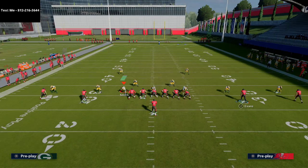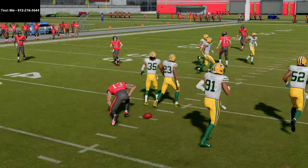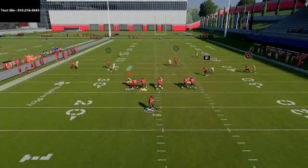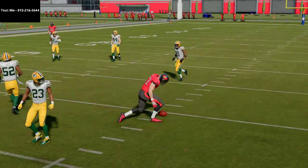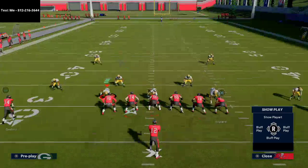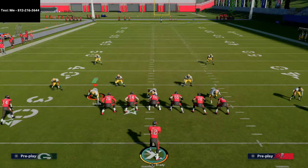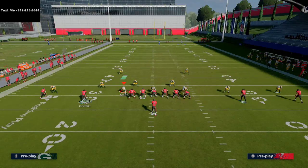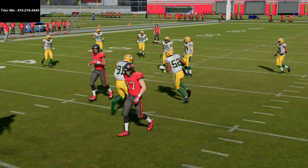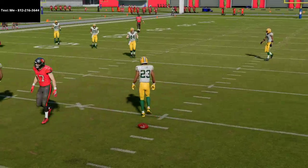When you run this play, watch Mike Evans — he's going to get inside leverage and work up the field on a nice five-yard in route. What I like is you get two of them in the same place. You can run the same route to Watson, who will get that inside release, cut in, and get a nice inside position. If you have a better route running receiver — like Lance Allworth or Chad Johnson, anyone over 90 short route running — you'll get a better cut against man coverage.